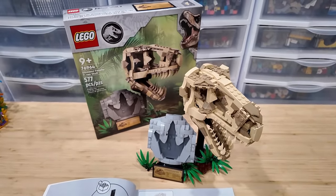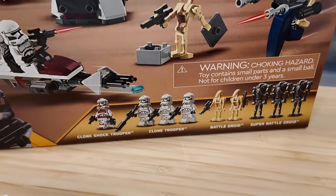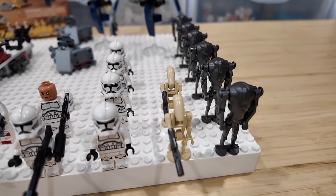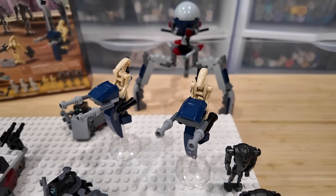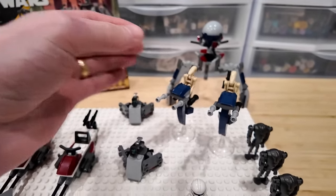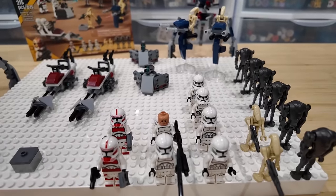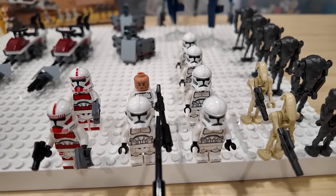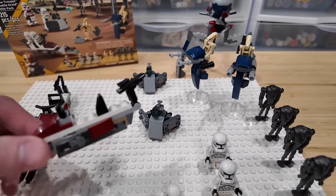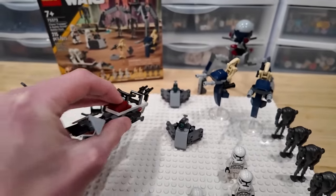The Ultimate LEGO Star Wars Battle Pack — $30, 215 pieces. I actually got two of them. We get six super battle droids and four regular battle droids, two of them on STAP speeders — which is a cool mini build. The droids have their guns on their backs using the one-by-one modified plates with clips. We also get six troopers total — three clone troopers with long blasters with candlesticks on the end, and they come with blasters as well. I put them on the dark red speeder bikes. It's been a day everybody, been building lots of LEGO.